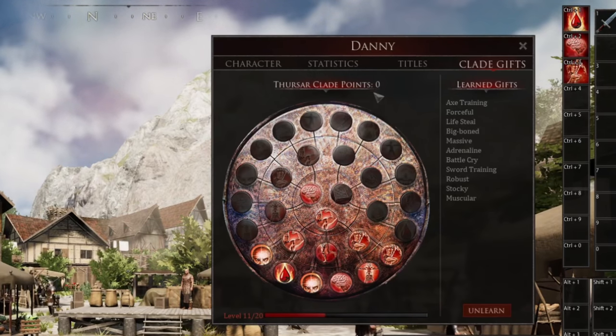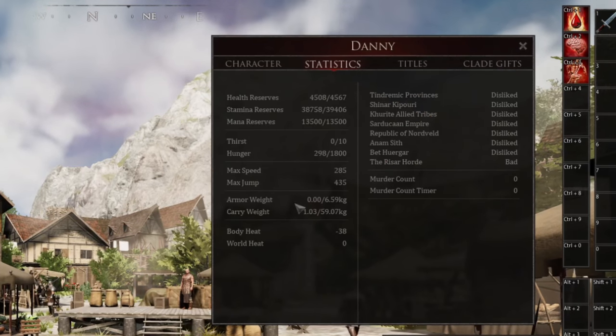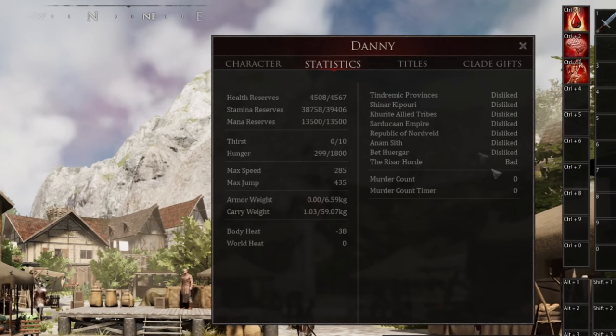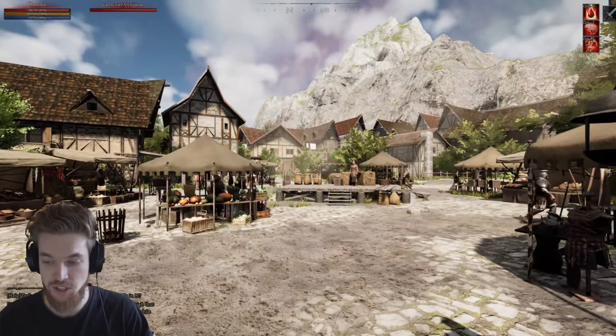You also have titles in the game. You can see your statistics here — like your thirst, hunger, max speed, armor weight, carry weight, and body heat. But right now you don't really need to worry about it; it's not super important currently.